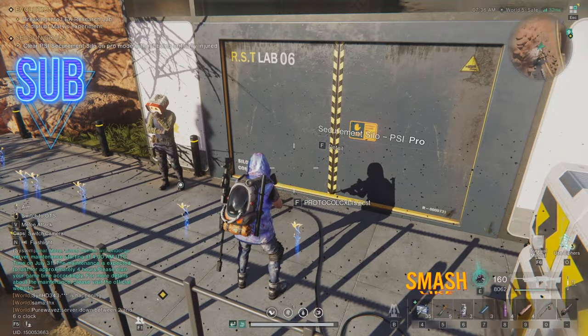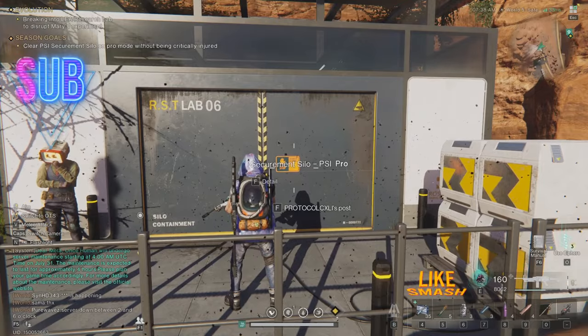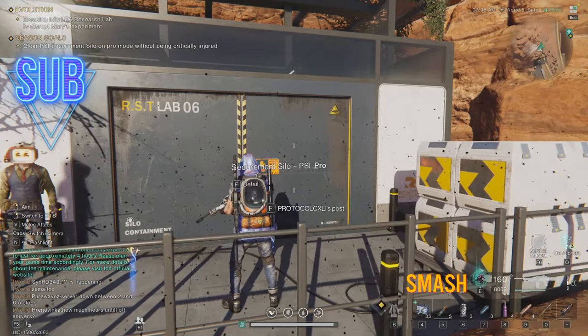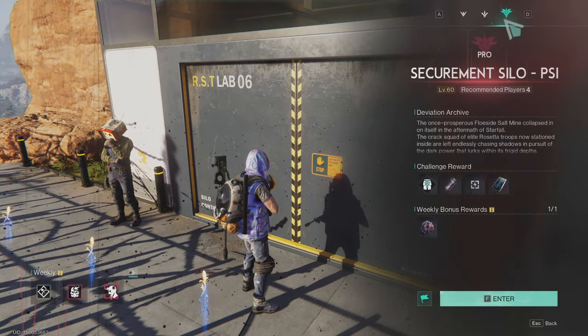Hello everyone, and thank you for joining me in another Once Human video. In this one we will clear the Psi Securement Silo on Pro Mode without being critically injured.